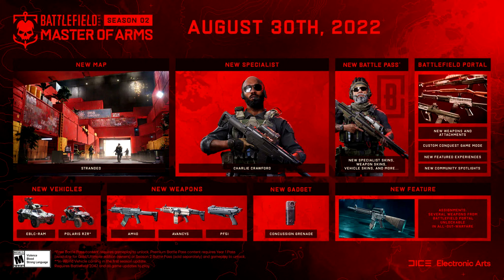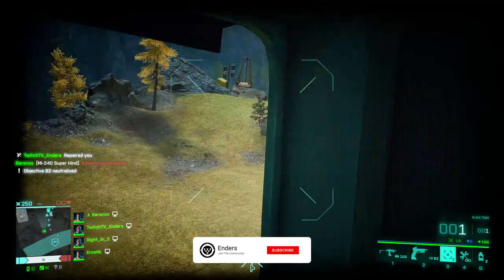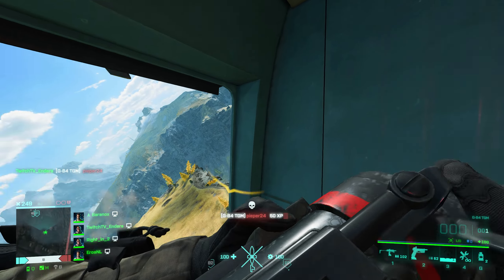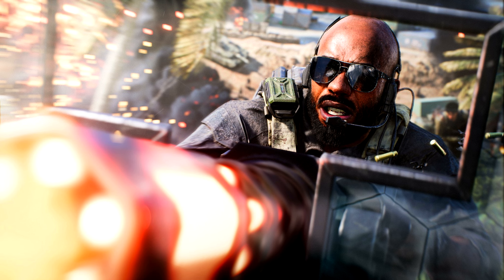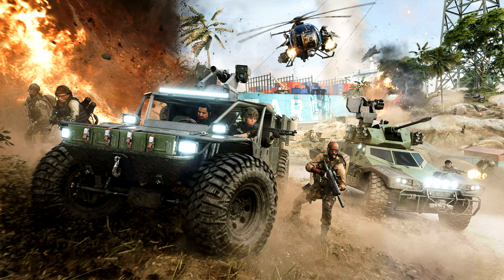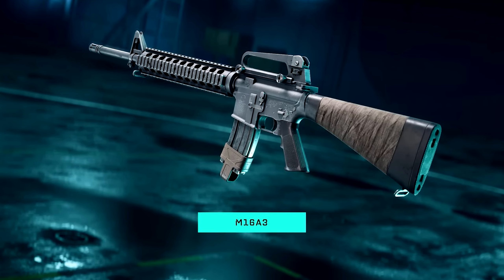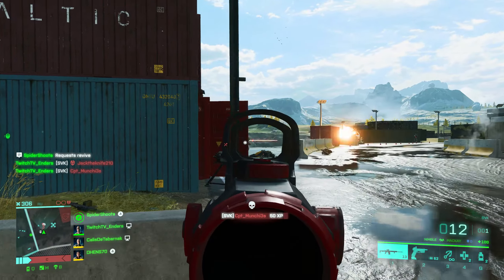In this video we're going to cover everything you need to know about Battlefield 2042 Season 2, including what is arguably the most important detail — Battlefield has added Andrew Tate as a specialist. First, here's everything you get: one new map in Stranded, one new specialist in Charlie Crawford, two new vehicles in the Polaris PZR and EBLC RAM, three brand new weapons in the AM40, Avancé, and PF51, one new gadget in the concussion grenade, vault weapons including the M16A3, M60, P90, AKS-74U, and M98B, and brand new portal content. This is definitely more content than Season 1.